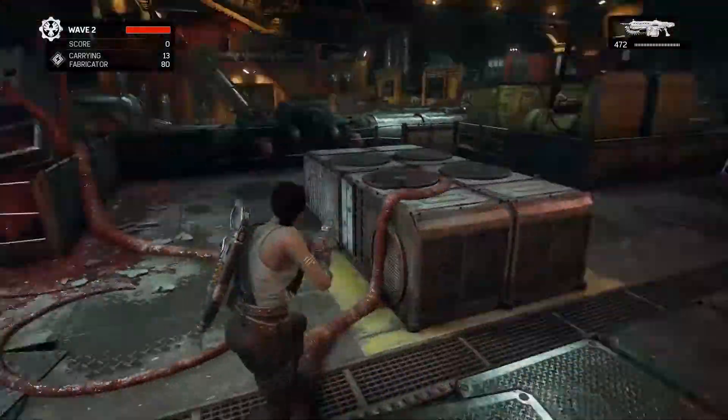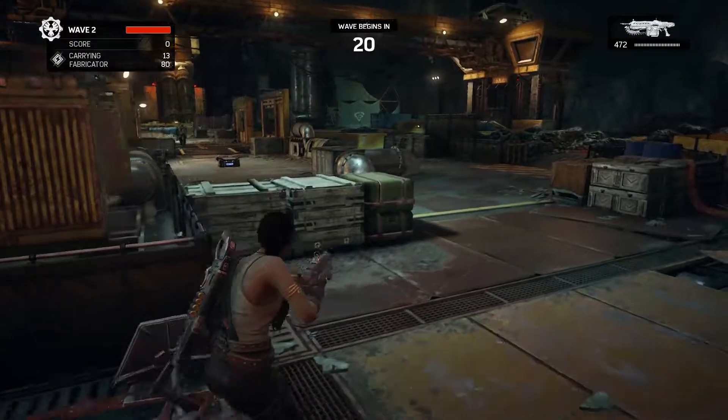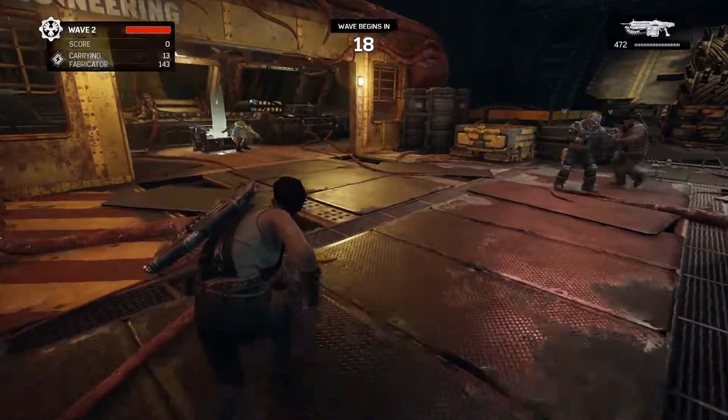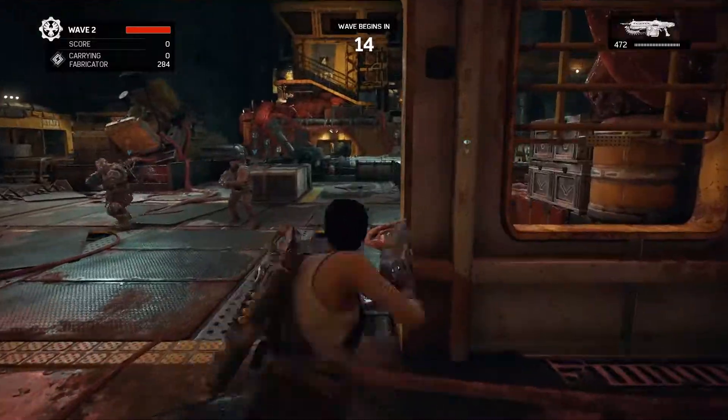We've got some barbed wire there, nice. If you're carrying any power, look in the top left - if you run to the fabricator you'll deposit it, and then the engineer can spend it on the buildables.